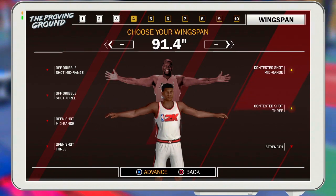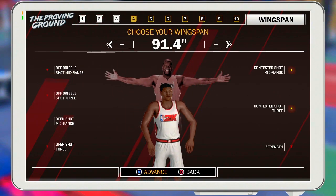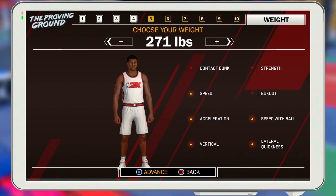When you max your wingspan out, your strength goes down a little bit, but you're trading a little strength for rebounding, box-outs, defense, and longer arms. They said paint defense is gonna be good this year, so you need a tall MyPlayer with long arms. For an inside center at seven-three, I'd go between 300 and 315 pounds. For an outside stretch center, put your weight all the way down.